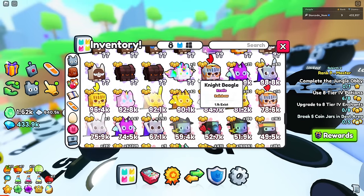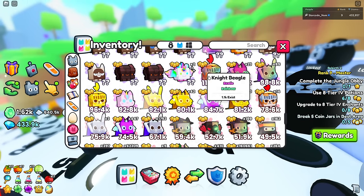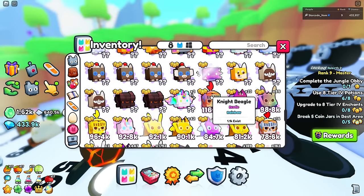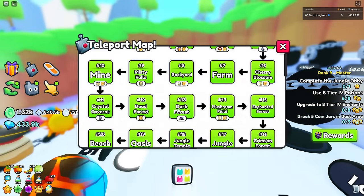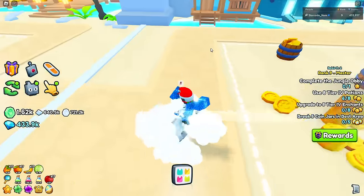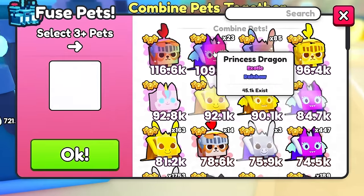After a decent amount of hatching, let's see what we got. We got a rainbow exotic knight beagle — exotic rarity is higher than mythical, and it's rainbow, so that's even better. I want to go ahead and try fusing them, because there are a lot of new pets with really good stats.